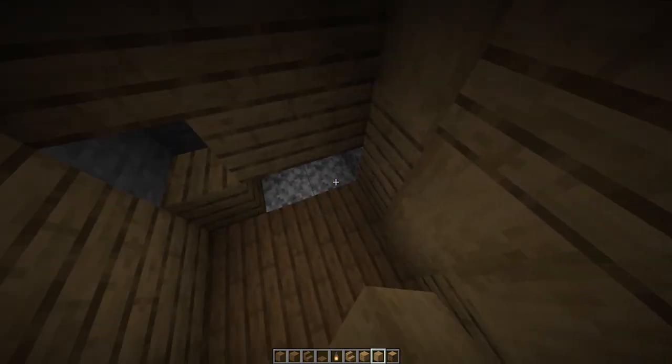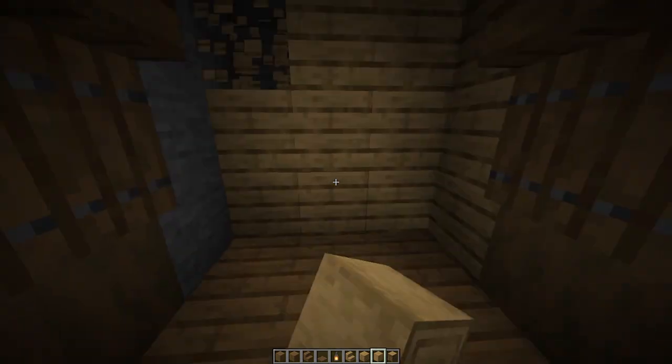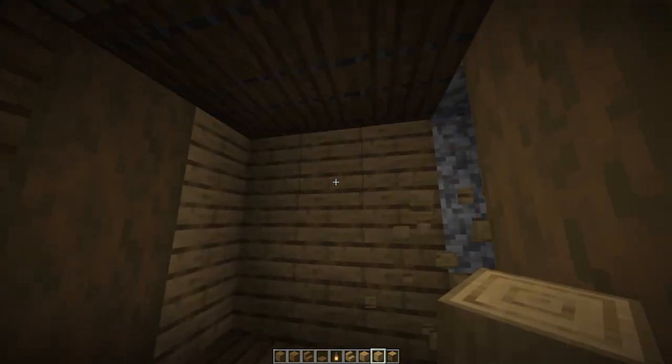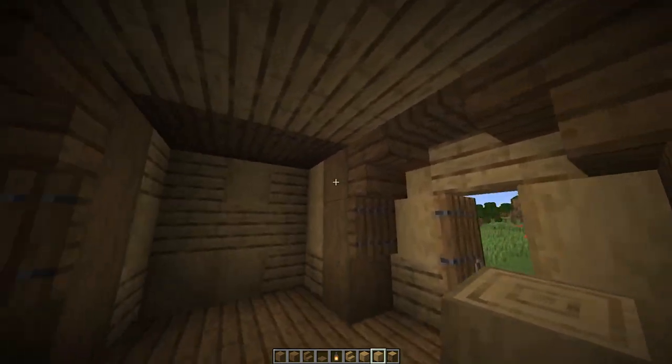Now we need to add some texturing in the walls with some stripped oak logs, just like this, leaving this area as shown.